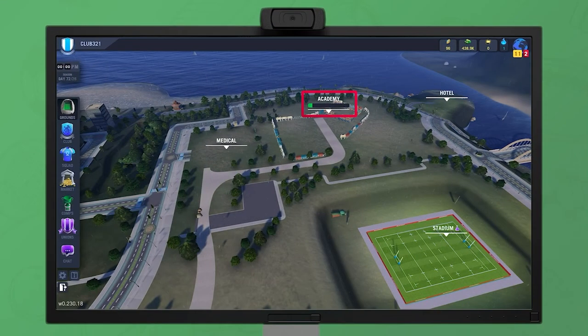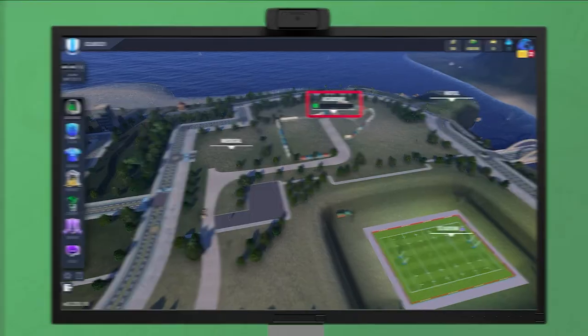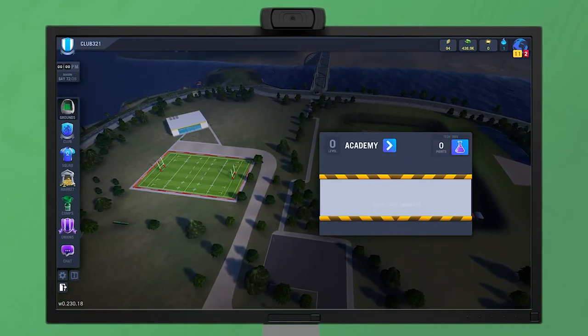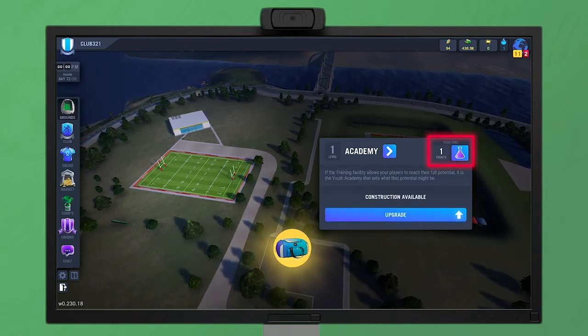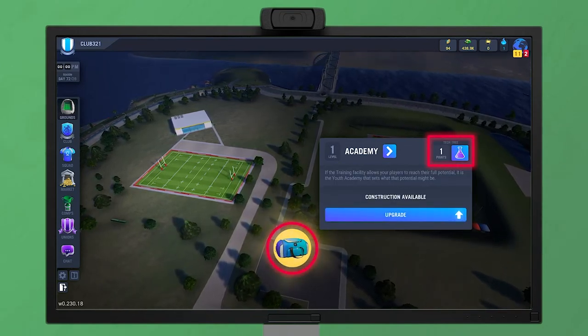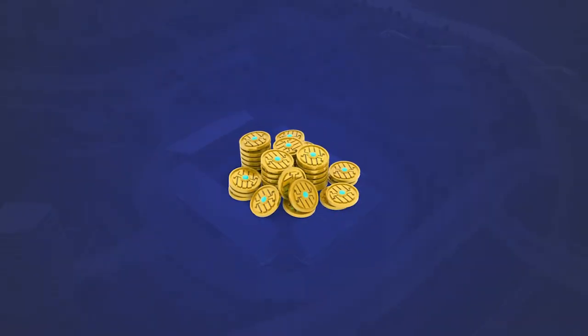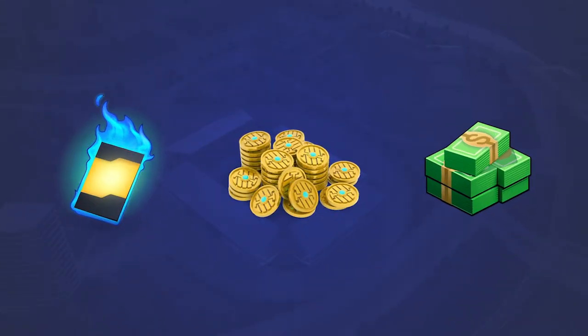The amount of time left to finish construction is shown by the green progress bar above the building. When a new level is ready, you have to actively complete the construction. This will supply tech points to spend on the building's tech tree, and will also give you a duffel bag to open, which will give you various kinds of rewards like extra tokens, cards, and or club cash.